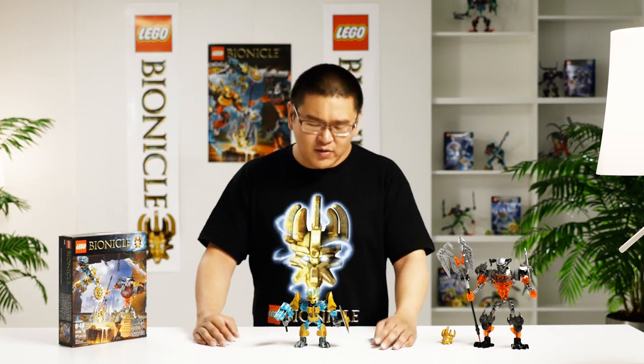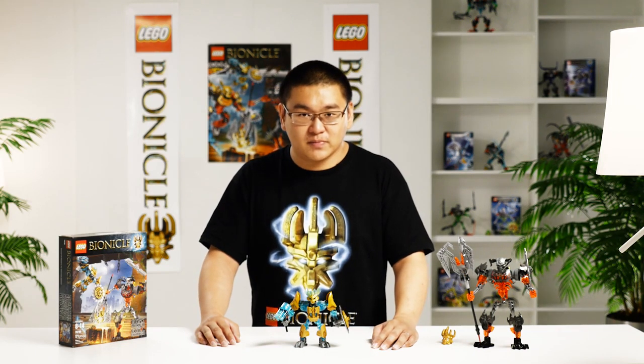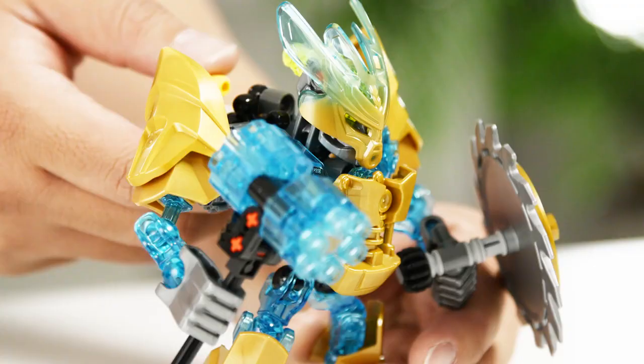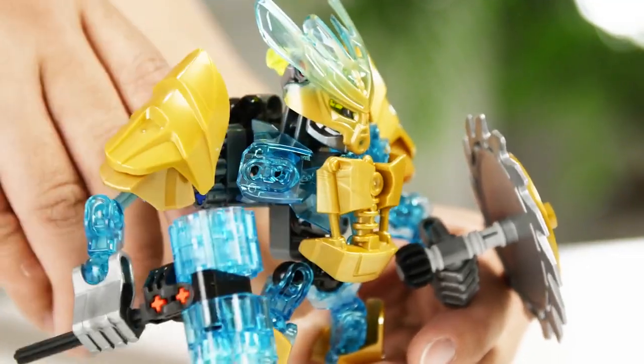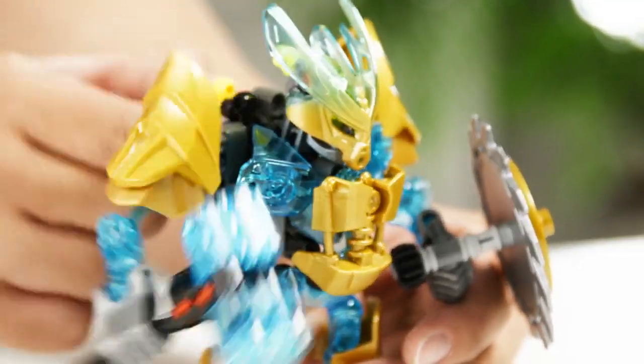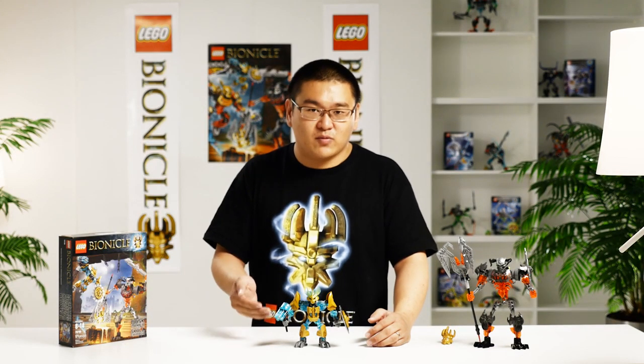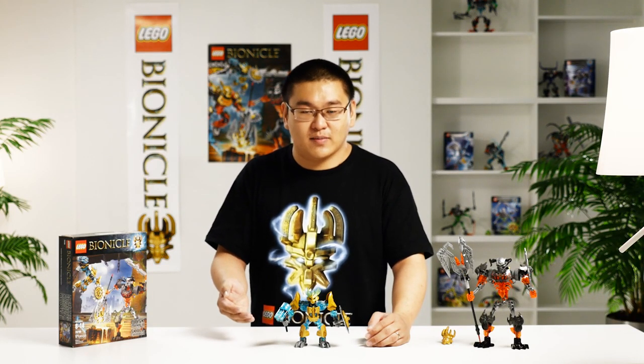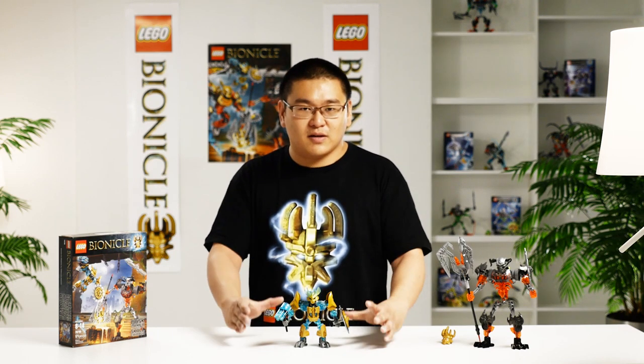The model itself is based on a protector that we have launched previously, but we added a different function to give him a one-hand swinging function, which is really nice because it represents how a blacksmith will actually craft different items. This is how Ikimu will craft different types of elemental masks, which are so important because they represent different elemental powers.